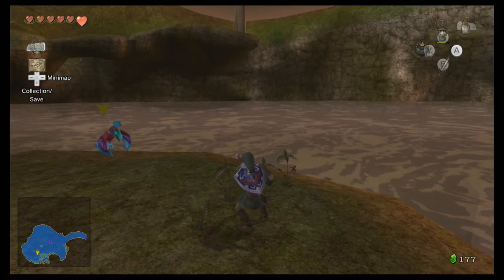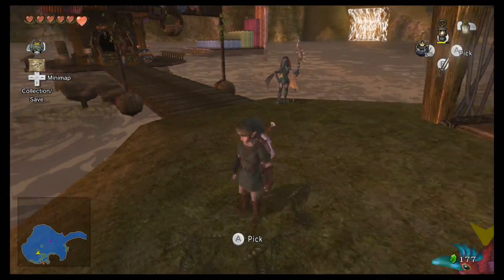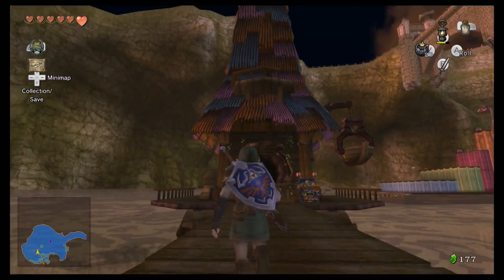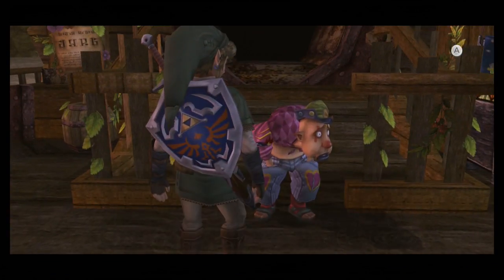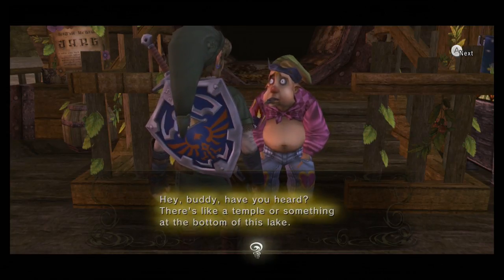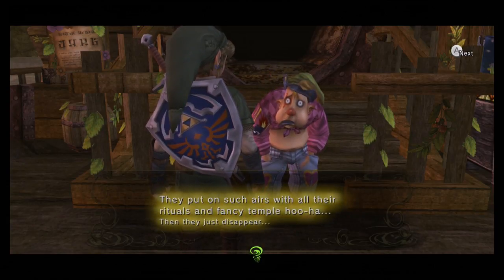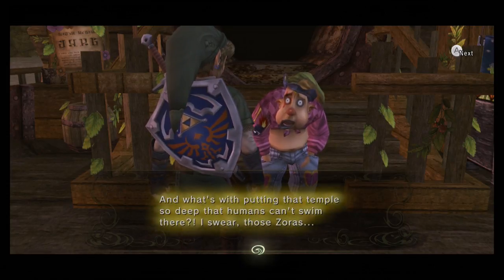I bet you — oh, nothing happened. Why would these be here if — oh right, because it's for the big weird bird when I was a wolf. They totally could have gotten rid of it. Some of the Zora are still alive down under there. I thought maybe they dried up along with the lake. Hey buddy, there's like a temple or something at the bottom of this lake. They poured us such airs with all their rituals and fancy temples. Then they just disappeared. And what's with putting that temple so deep that humans can't swim there?